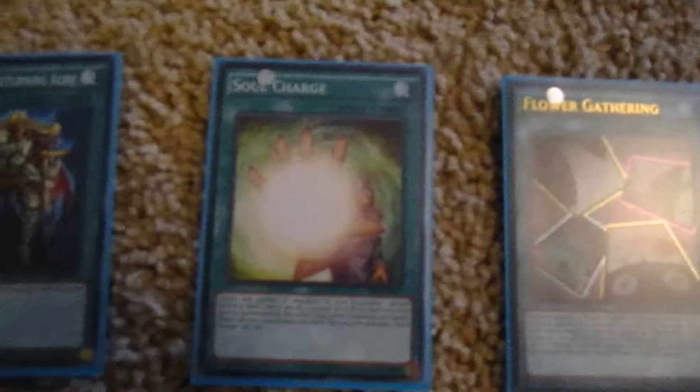Two Flower Cardian Zebra Grass, two Flower Cardian Pollina, three Flower Cardian Pine, one Flower Cardian Zebra Grass with Moon, two Flower Cardian Peony with Butterflies, Blaze Fenix the Burning Bombardment Bird, Cyber Valley, and Suppression Pluto.